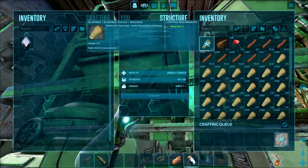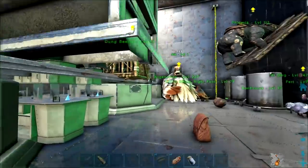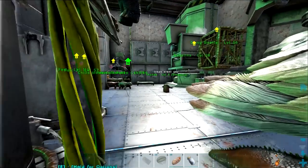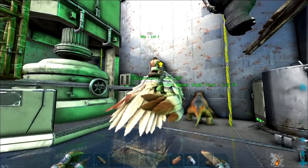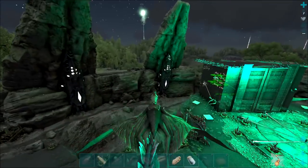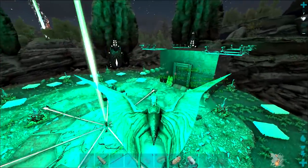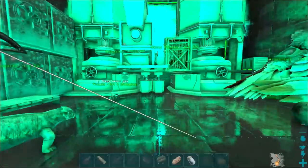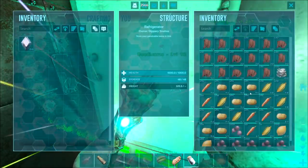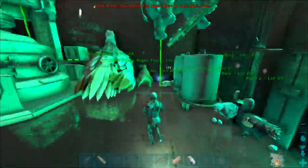Once this wood is finished we're going to head out and grab some sap — we've got some sap taps up already. Then we're just going to start on the cakes. We're going to need those cakes for some more snails — I want four or five of them. We also need to get started on the greenhouse because we're running out of crops. We've been using them all on cakes and kibble. The only thing we need is stimulant, so we're going to farm up some stim berries.